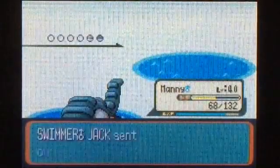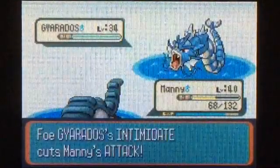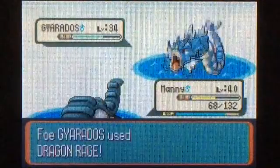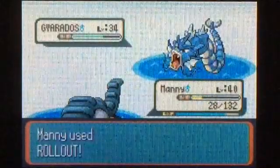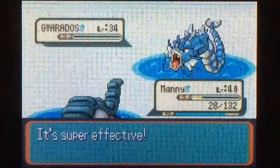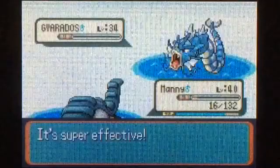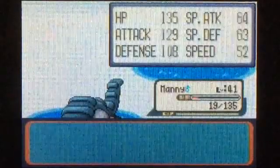Gyarados — I might be able to kill this. I'm intimidated but I think a couple of Rollouts will finish him. I know that's not going to kill me, that's going to do at least 40. Hopefully this one will kill. Oh, he just lived — okay, he's using Bite, that's fine. We got through that but just barely, and that'll be enough to get us to level 41.